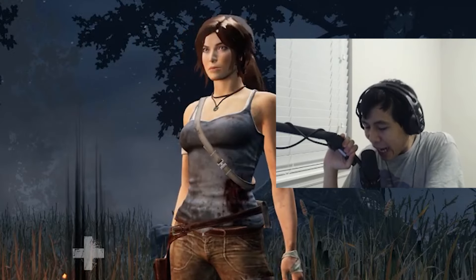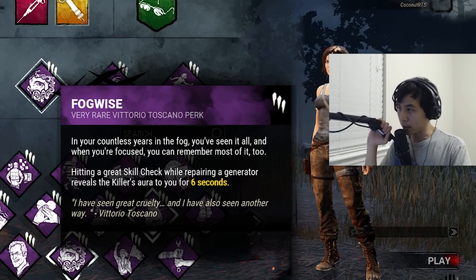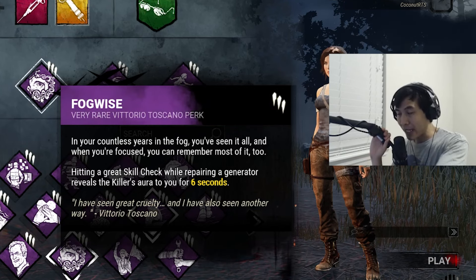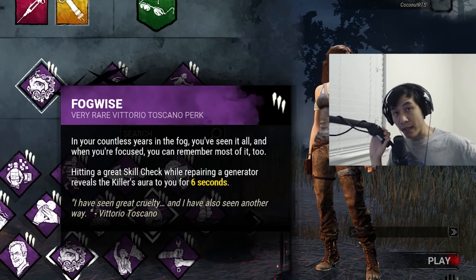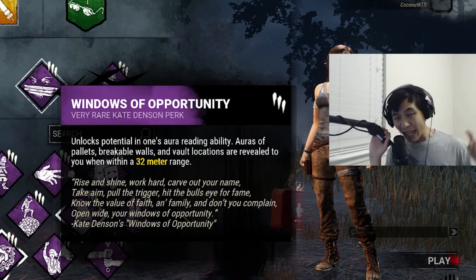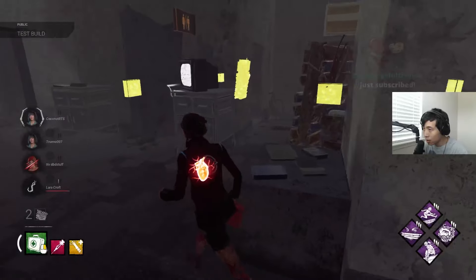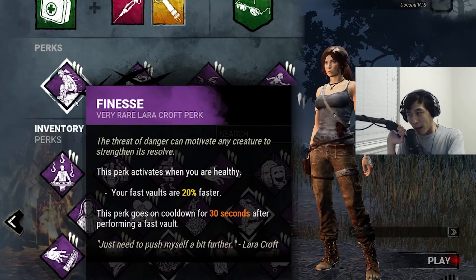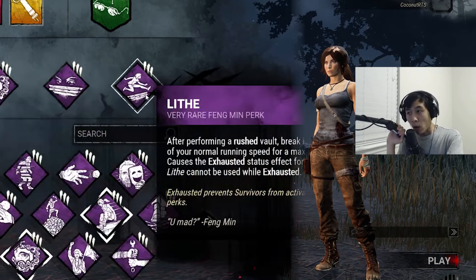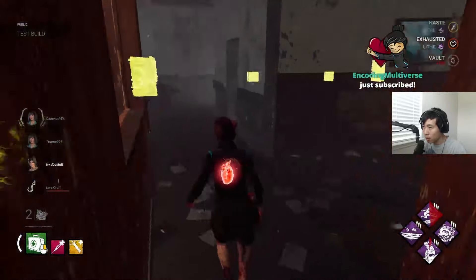Behavior seems to be reviving this build with the following perks: first, we use Fogwise to reveal the killer when they're coming close. Every time we hit a great skill check, we position ourselves favorably with Windows of Opportunity. Once the killer chases us, we fast vault the window and activate 20% faster vault speed, gaining distance on the killer.